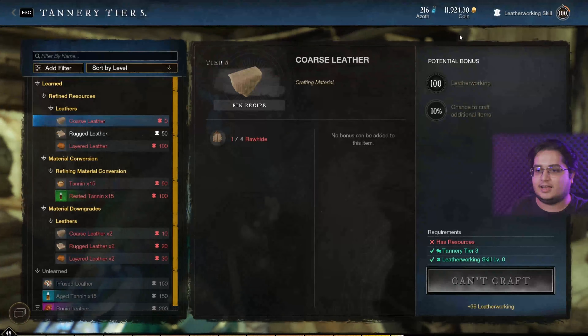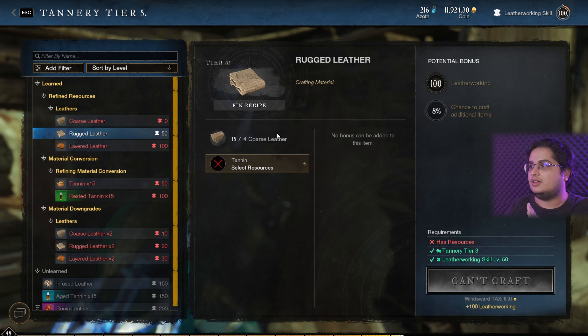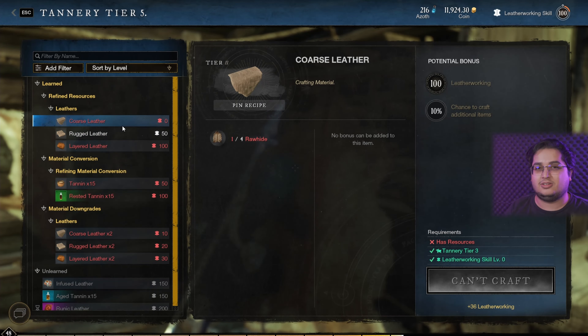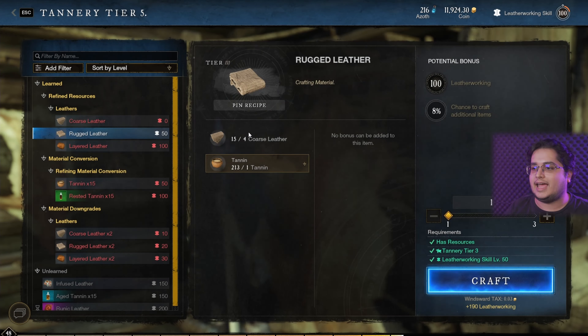First thing you need to do is go to your tannery, and once you're there you can see rug leather. You get rug leather once your leatherworking skill is at 50. Before 50 it's coarse leather, so 0 to 50 you need to make coarse leather. Once you're 50 you get rug leather, and each rug leather requires four coarse leather and one tannin.